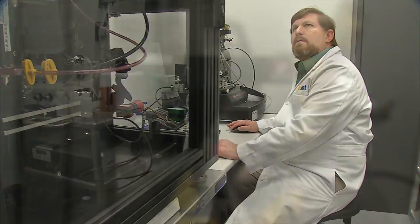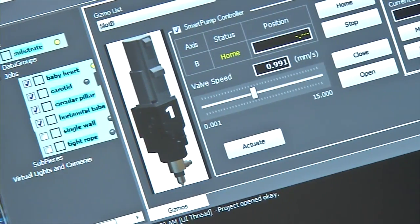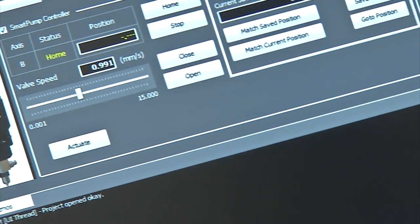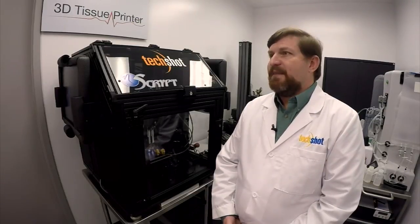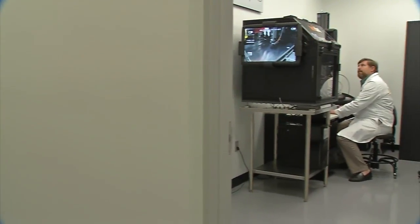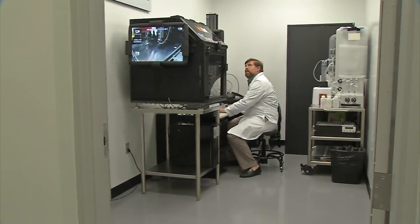Growing up, Eugene Boland had to have five knee surgeries. He found out that there was nothing except donor tissue that could replace it, and he thought that was stupid — that there was no synthetic, really no engineering solution. Because of that, he wanted to find solutions as a bioengineer.